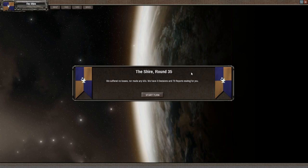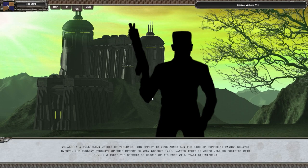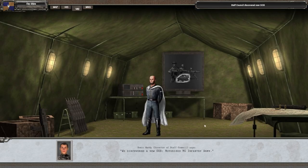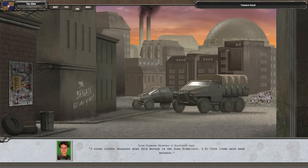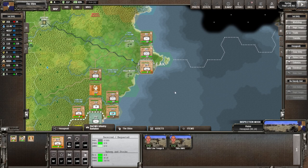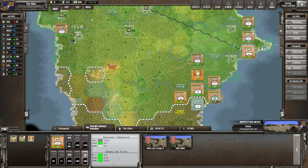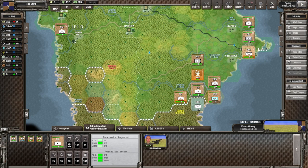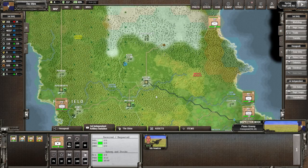The bureaucratic office has 1.9 turns left. We've used up all industrial points. Going to next turn - round 35. A maritime trading house has arrived to discuss with us - and now we actually have money. We discovered a new OOB: motorized machine gun infantry armored. We found a hidden cache near Zeta Refuge with two high-tech items - we'll need those later when we've researched more. History shows nothing happened - they're still sitting there. We have a unit at 90% readiness, we can attack down there.